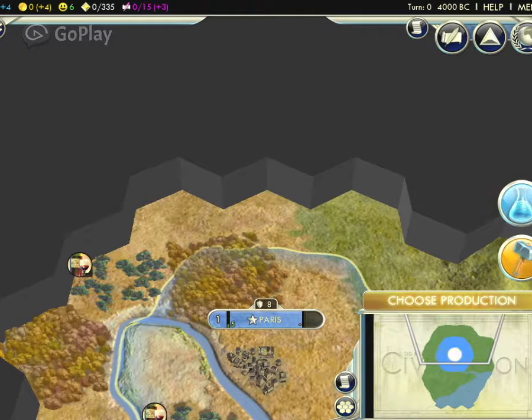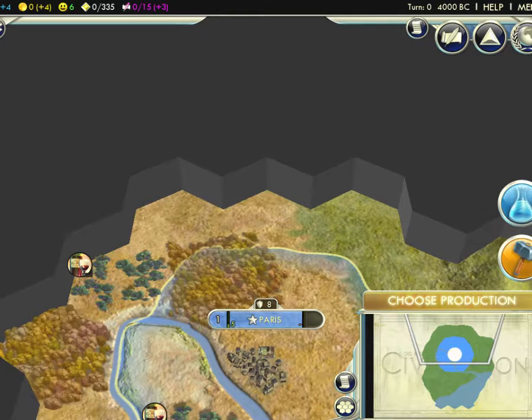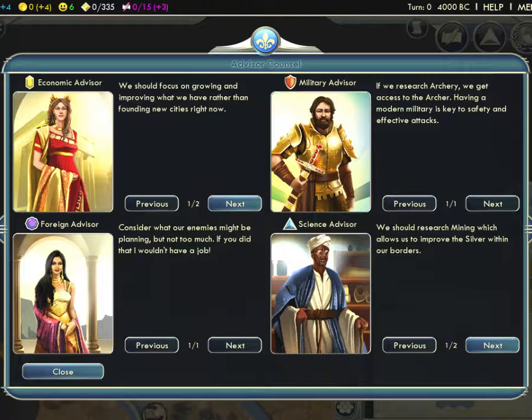Here is the main menu and here is diplomacy — how many kings are in this game. Right now there is only one, but as I discover the fog of war more kings will appear. These are your advisors: economic advisor, foreign advisor, military advisor, and science advisor. They give you different suggestions on how to move your game.